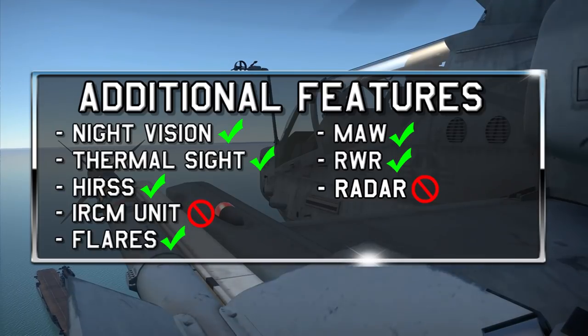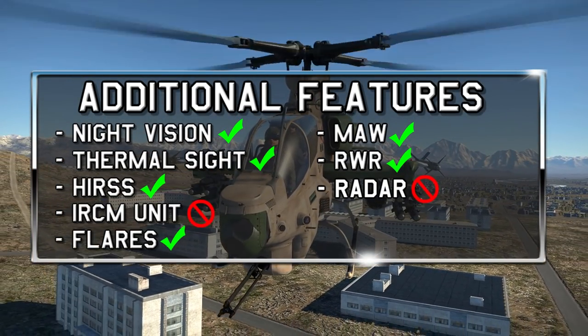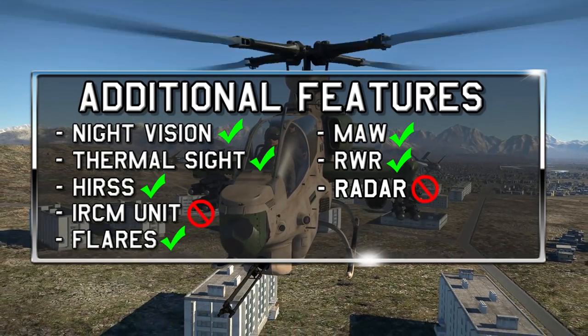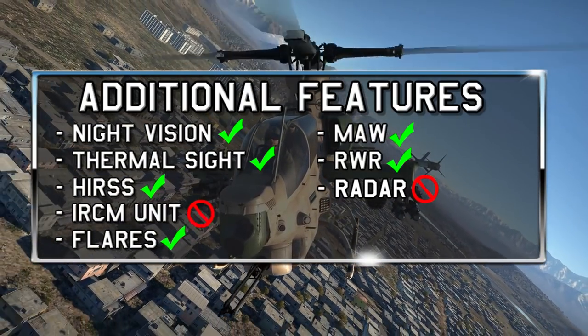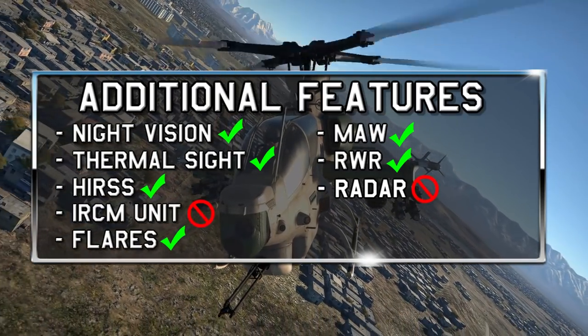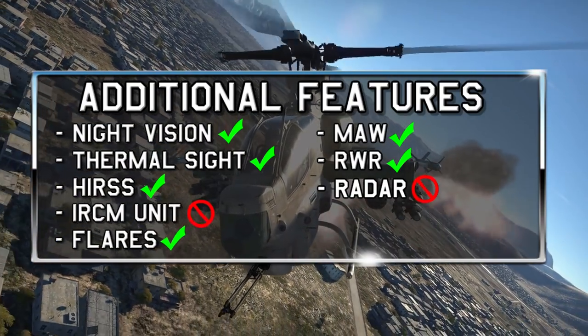Moving on to additional systems, the Viper has essentially everything that you would need. Missile Approach Warning and Radar Warning Receiver are the two major systems that will allow for the detection of threats, and the Missile Approach Warning also allows for the automatic deployment of the 120 flares carried by the Viper. The exhausts also have a built-in infrared suppressor system, which makes it more difficult for IR-guided missiles to lock on. The Viper's sight system allows for locking of enemy targets, can be used with a thermal sight mode, and the Viper also has night vision in third-person view.